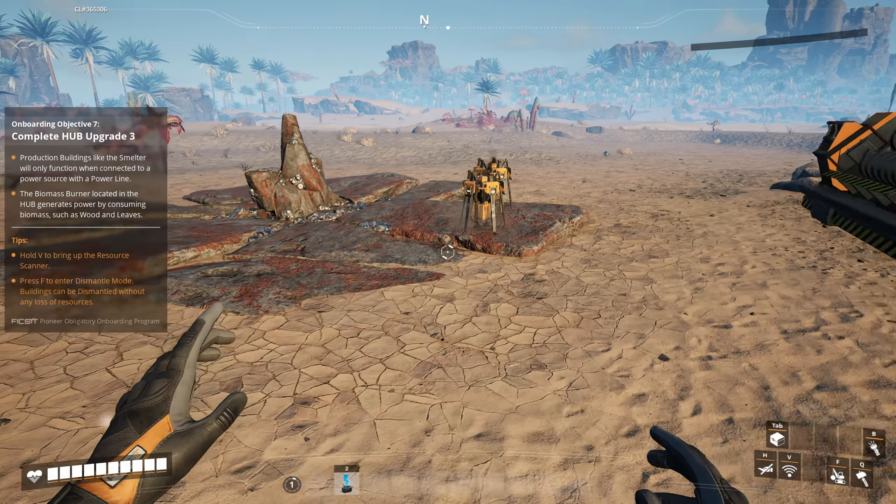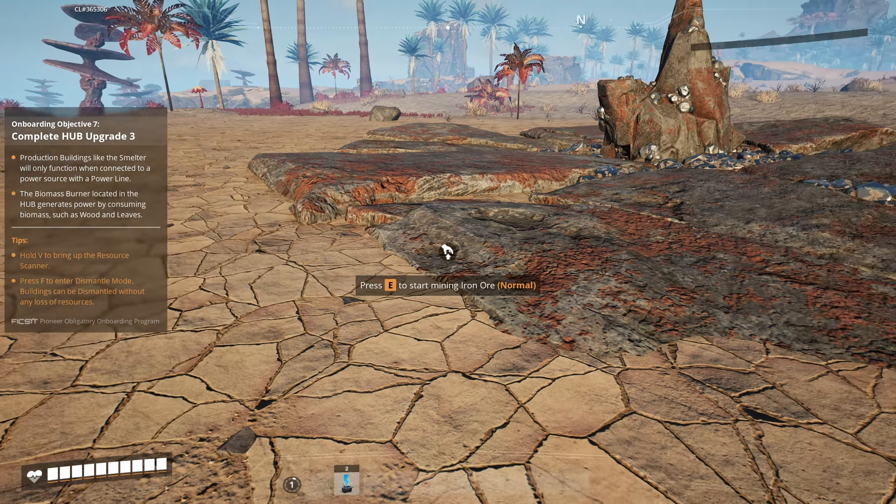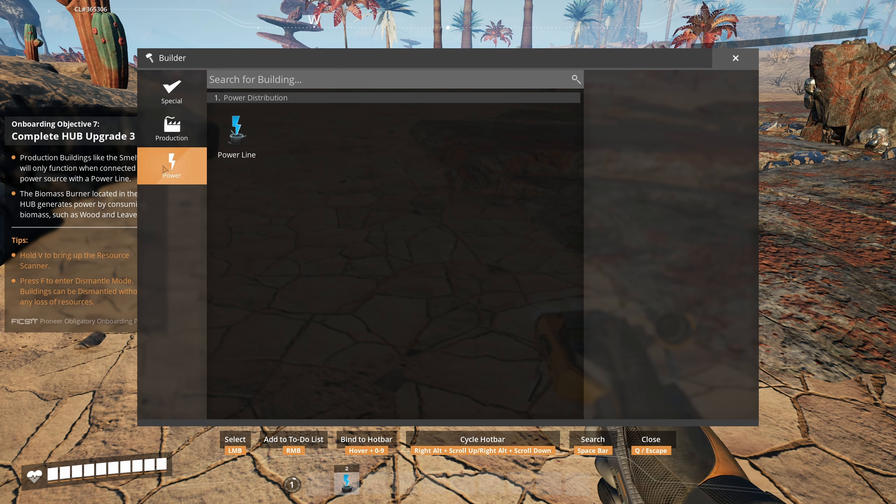'Surviving does not count as a valid field test and does not generate enough data for FICSIT to make a decision. Store this potential resource.' It wants me to scan it - boring. Grab stuff from these miners. This is such a beautiful game. On my PC which is a good few years old, this is a pretty solid frame rate. I'm collecting all of that plant matter - I'll show you why in a second.